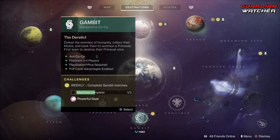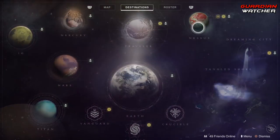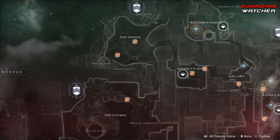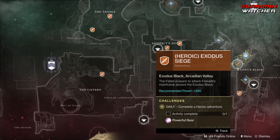Next is Gambit, which you actually need to complete 3 matches in Gambit. The Flashpoint this week is on Nessus, and if you do the Heroic versions of that, you can do it a lot faster. The Daily is the Exodus Siege, so go ahead and complete that to get powerful gear.